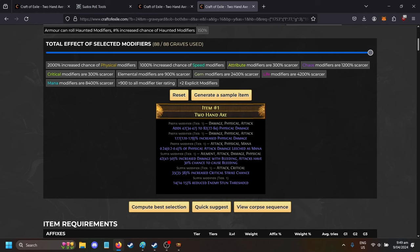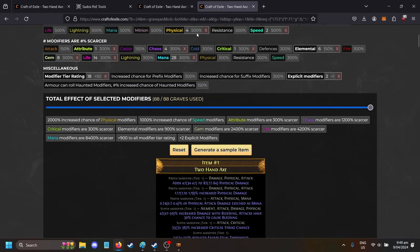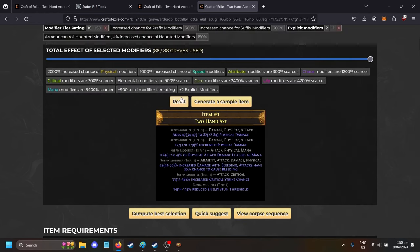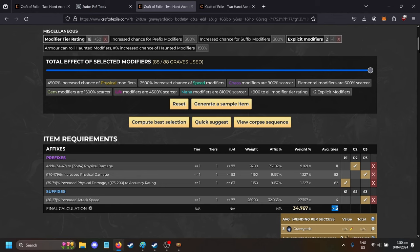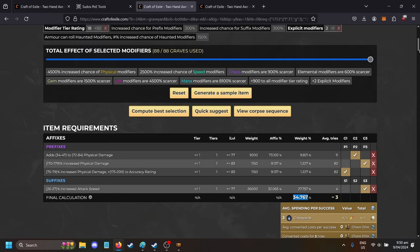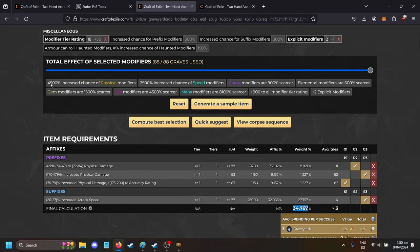So it's got a physical tag on it, and mana leech here too. You've got to increase your physical chance but at the same time chuck in a couple of mana scarcities and life scarcities. It's like a balancing act you have to play, and every time you do that you get a better result.